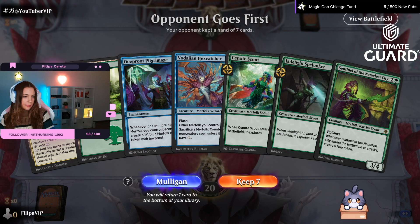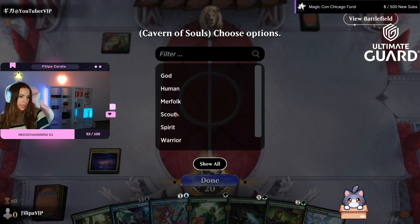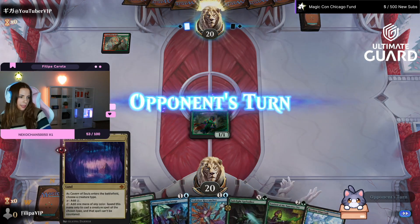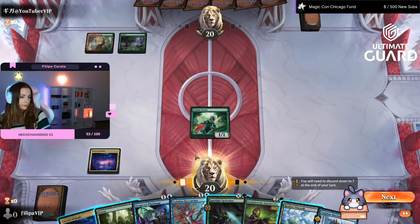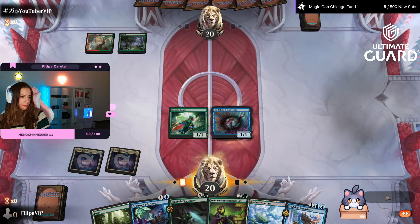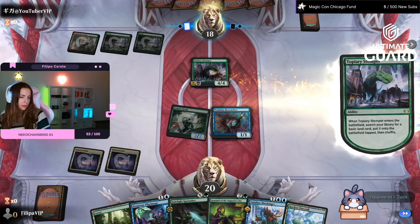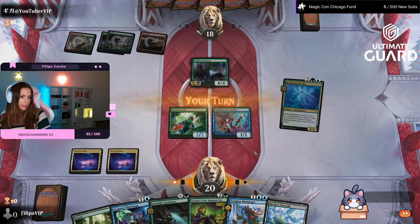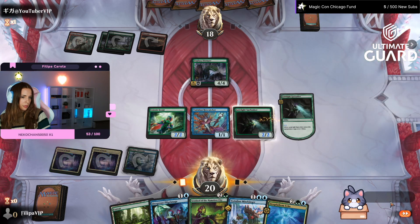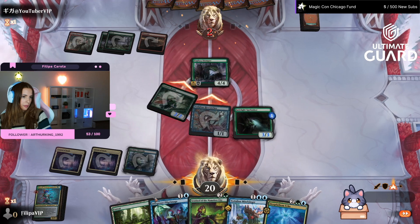This is a cube — it's pretty good, actually. We'll say Merfolk, obviously, and we can start exploring already. Free land! Unfortunately I can't play this because I don't have blue. Eventually I can kick this. I'm just going to do this for one — it's a pretty good one. We can keep it, I don't see why not.